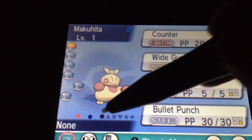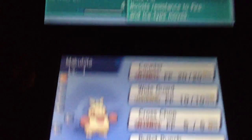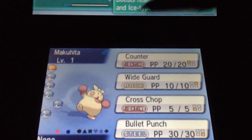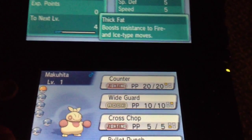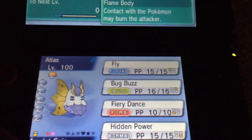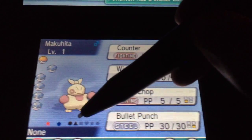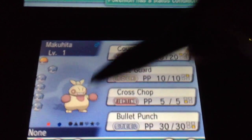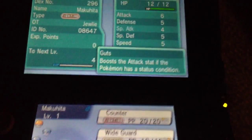So the one that hatched live is missing special defense, which isn't bad. I plan on assault vesting them, and Thick Fat boosts resistance to ice and fire moves. Now the one I'm really happy for is this one — HP, attack, defense, and special defense. No speed. Hariyama doesn't really need it. With Guts.